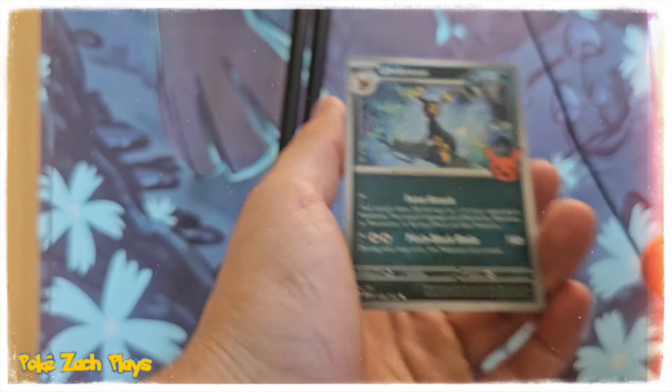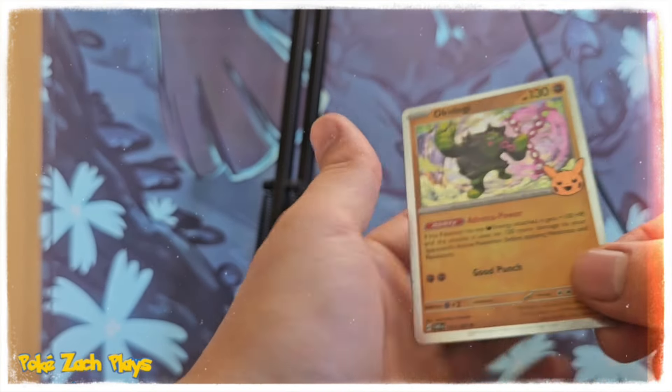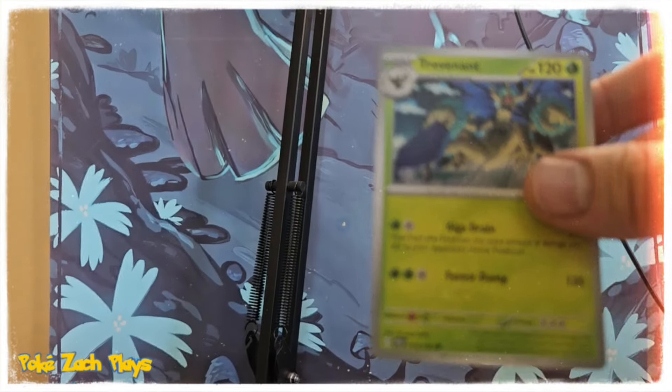Oh, we got an Umbreon — unfortunately that's not holo — oh, and we got an Okidogi! That's very cool. These holos are beautiful. Trevenant!